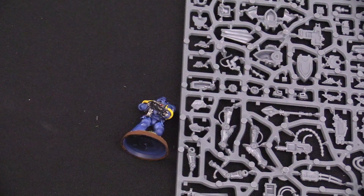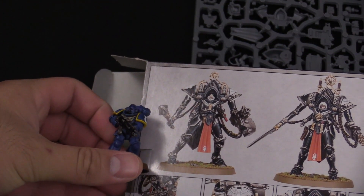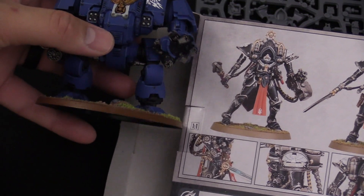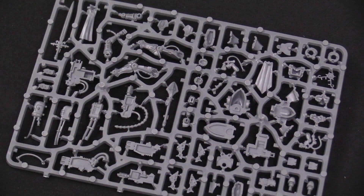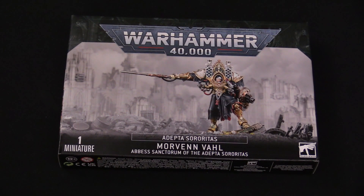Checking the back of the box, these are built to a one-to-one scale in the photos. Ballparking it, they'll be about twice the height of a Primaris marine — roughly 1.8x — and should come up to about the shoulder pad of a Redemptor Dreadnought. So they are not tiny models, whether that's bigger or smaller than you expected.